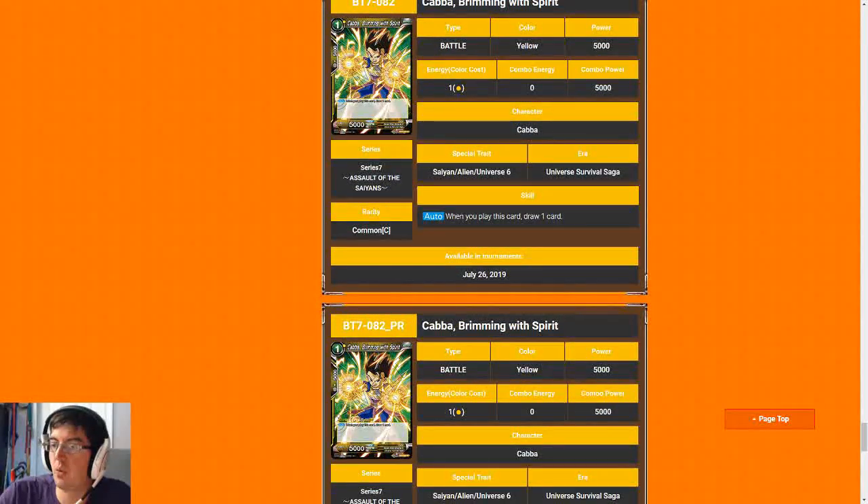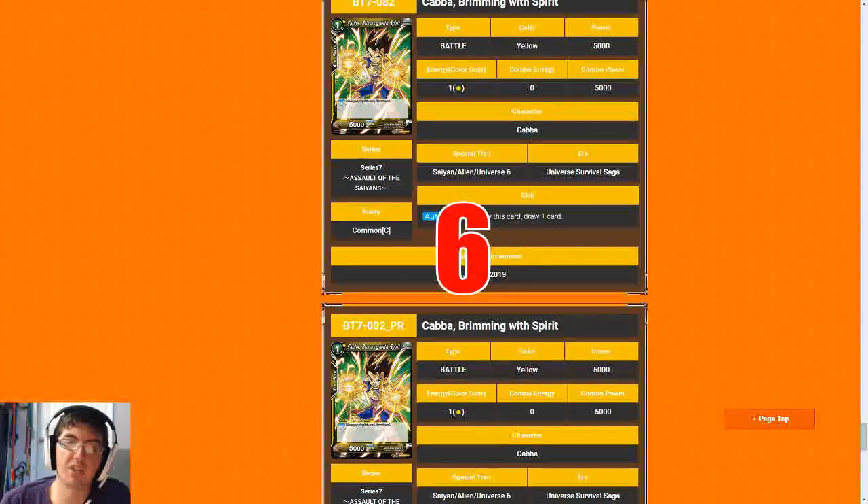Next up is Cabba, Brimming with Spirit. We've covered cantrips a lot in this series — one cost for a 5k cantrip is pretty much the standard and gets a six. It helps us filter out our draws and we need some consistency. You can't really get beaters on turn one in this format outside of 10ks that don't scale well into the late game. This card is always a relevant one-cost play because it lets us dig for our one-of super rares or one-of rares.